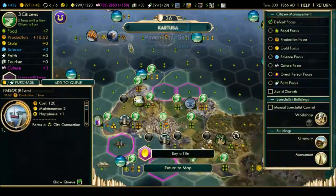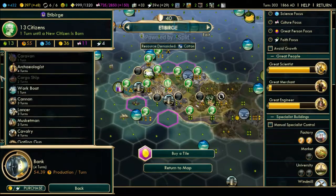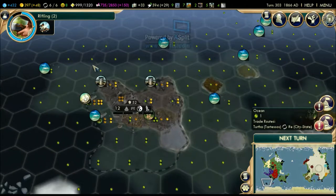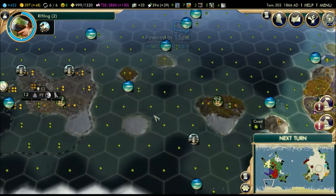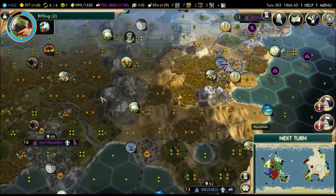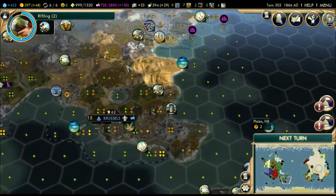Actually, forget the bank - let's build an archaeologist instead, because I really want to look for all these artifacts. I want to fill up my artifact arsenal as soon as I can. There are no antiquity sites here anyway, so we're gonna continue to exploit this continent.